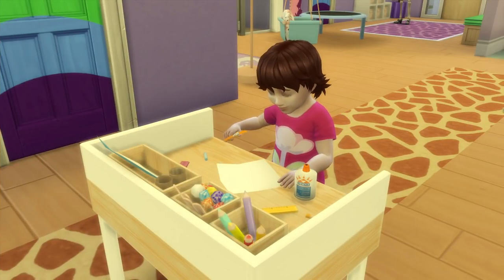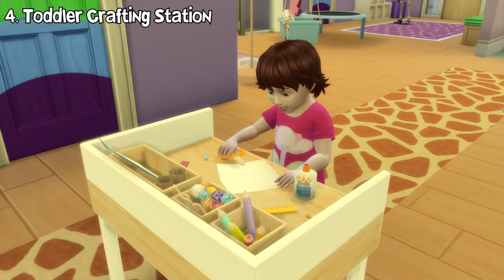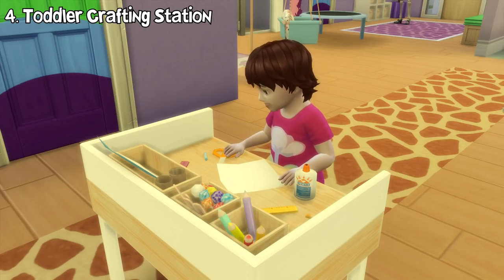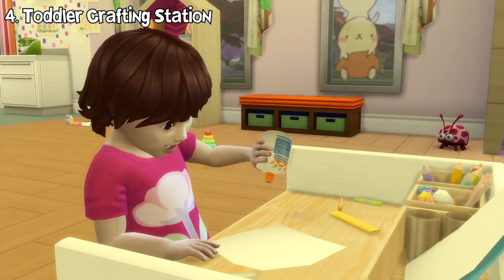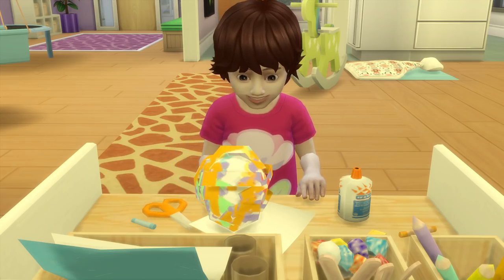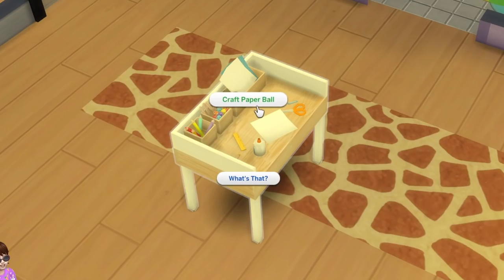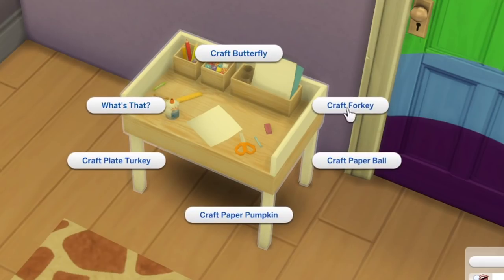One more new creative activity for your toddlers is the toddler crafting station. This activity allows your toddler to craft cute toys and crafts using scissors, glues, and crayons. The created objects can then be placed somewhere. At first you can only craft one object, but as their imagination skill progresses, they can unlock different toys to craft.